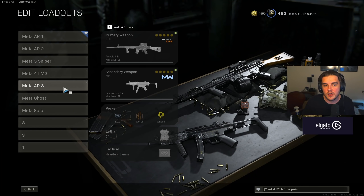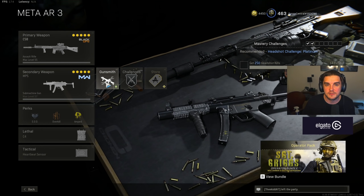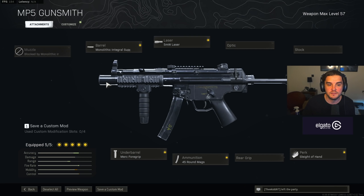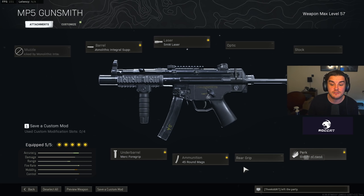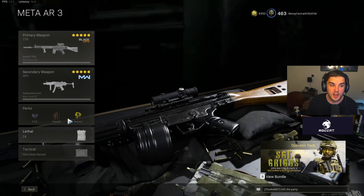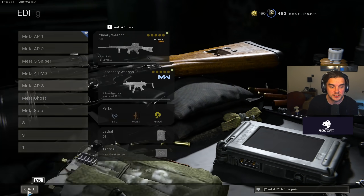Moving on to my third assault rifle loadout — the C58 that we saw earlier, paired with the Modern Warfare MP5, one of the best SMGs in the game right now if you don't want to use the high mobility SMGs. Monolithic Integral Suppressor, 5MW laser, Merc Foregrip, 45 round mag, and Sleight of Hand. I use Sleight of Hand rather than Stipple Grip Tape because in trios and quads I want to get that reload off as quickly as possible and re-engage opponents more quickly. If you play a little bit slower, use Stipple Grip Tape instead. It's personal preference whether you want to use the Krig or the C58 with one of those SMGs.